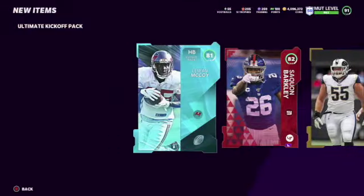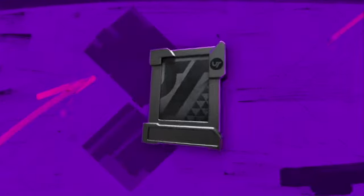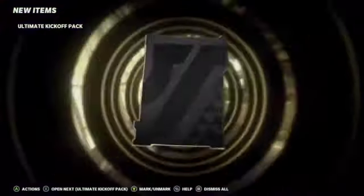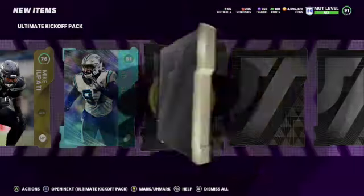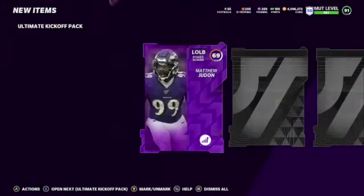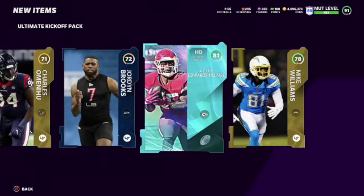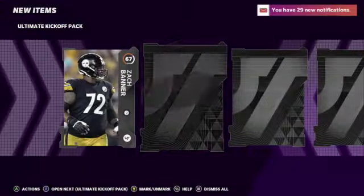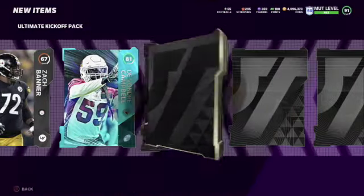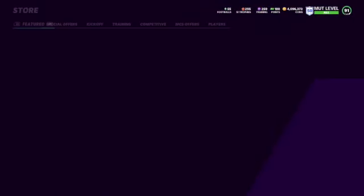Come on EA, give me that limited — you got three limiteds, we should have a really good chance of getting at least one. We get an 82 Saquon Barkley — he had a bad first game, can't wait till he gets an upgrade. Melvin Gordon there, so we get three elites in that pack, not too bad. We get another 81 Mario Addison and the rest gold. We get a power up Matthew Judon and a 72. I'm going to back out. We get a silver and an 81.